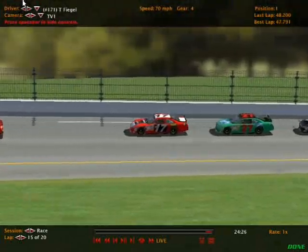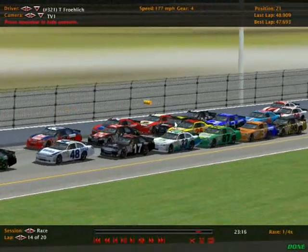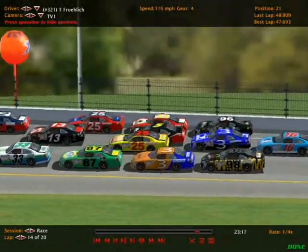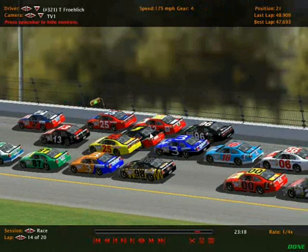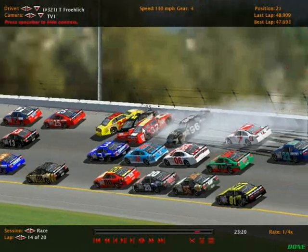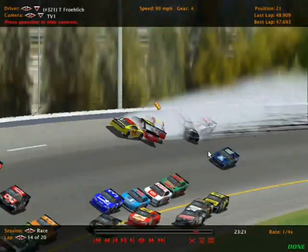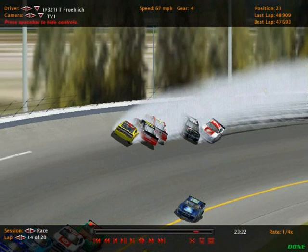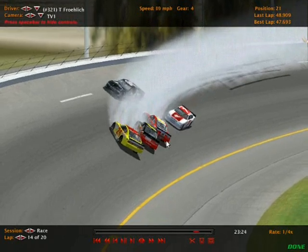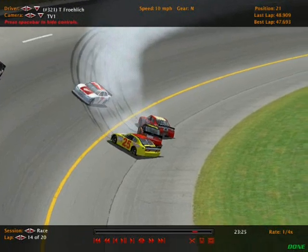We may end up having a green-white-checkered finish. Right there is Tim Froylich, just inside of him is Timmy Pacioli, and right there is Jack Richards — they went four-wide, another four-wide incident causing a wreck, this time in turn number three. Richards came up the racetrack and clipped Pacioli, with Clive Burr getting damaged as well. Jacob Bell was able to slow up and get by. So it's a four-car wreck involving Clive Burr, Timmy Pacioli, Tim Froylich, and Jack Richards, all involved in turn four. That puts us under the caution flag — let's see how we're going to end this race.